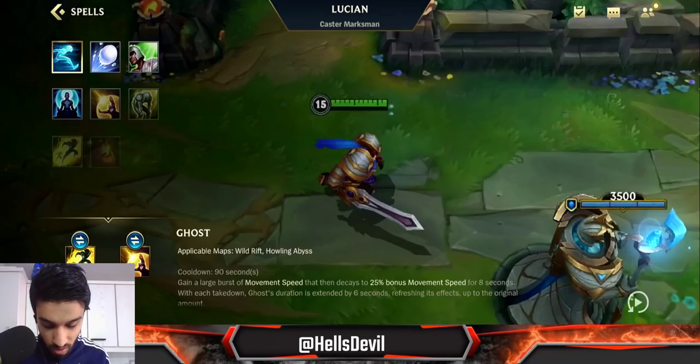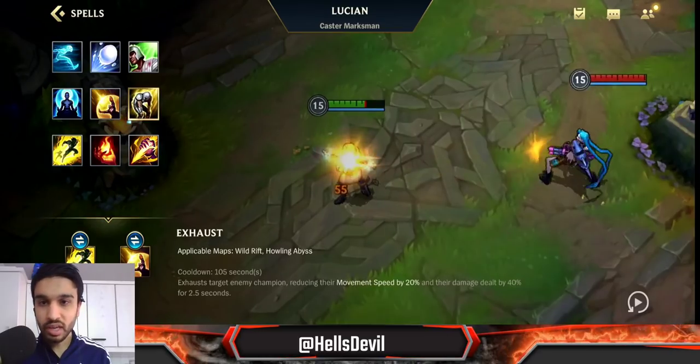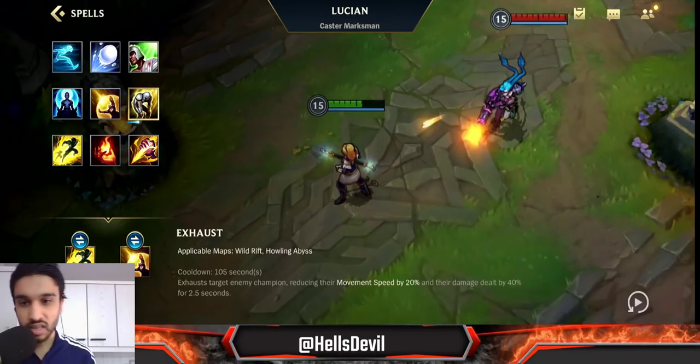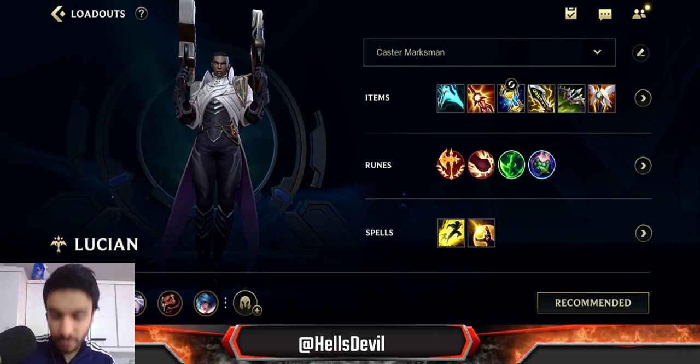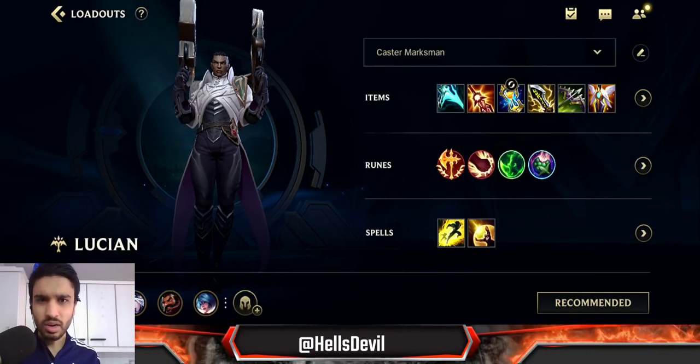For summoner spells, go Flash and Barrier, or Flash and Heal. If your support is running Ignite, or if you're a real giga-chad going against super assassins, you can even go Exhaust — it's great if an assassin dives on you. That covers the build; let's get into the gameplay.